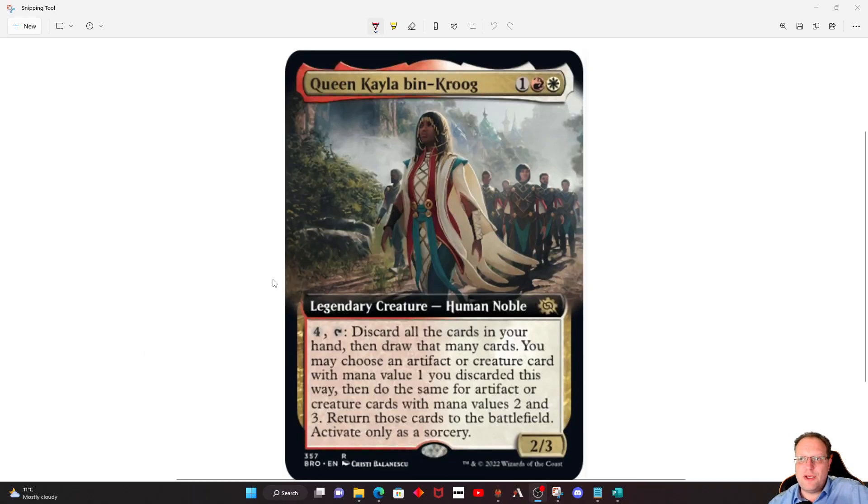I'm pretty sure this card is going to go competitive level really quickly. The card itself is Queen Kayla bin-Kroog — one red and a white for a 2/3. Legendary Creature Human Noble, has a really interesting ability: pay four mana, tap, discard your hand, then draw that many cards. So we filter through our hand, and then you may choose an artifact or creature card with mana value 1, mana value 2, and mana value 3, and put them onto the battlefield. You can only activate it as a sorcery — no issue with that.